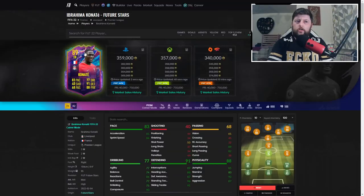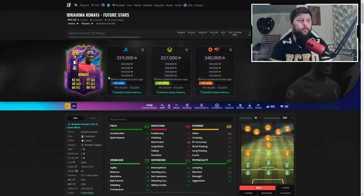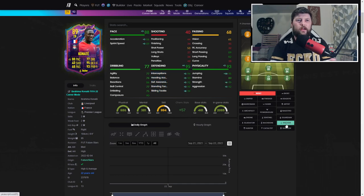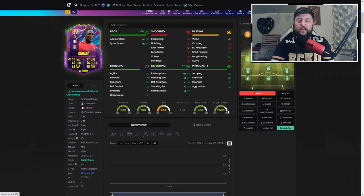Going into Konate's price - coming in at about 360k, fluctuating between maybe a snipe at 350 to about 365 depending on when you're buying. Shadow versus Anchor: with Shadow you get 91 acceleration, 94 sprint speed - that extra 10 on pace is way better. You also get the big bonus of 96 defending and already have 93 strength, so realistically you get 99. Jumping is the one thing the Anchor improves nicely, but the extra pace from Shadow - you can't argue with it. You also get a bit more on interceptions, so that's a nice trade-off.